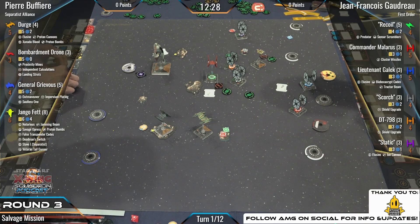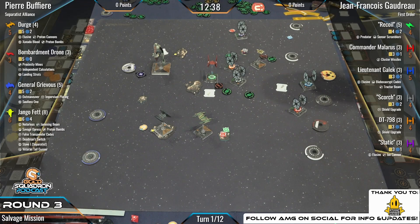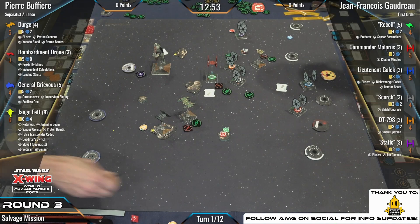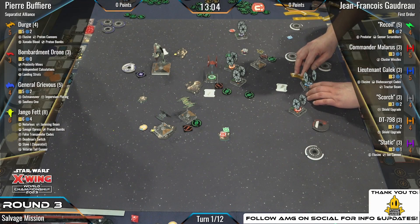But if that Proton Cannon is lined up, Dead to Rights means no mods for you — you cannot modify your defense dice using green tokens. The only thing you could use would be charges or a force point. We do have Elusive, so you could use that if the bullseye is lined up. It looks like Dirge just barrel-rolled and lined it up on Scorch.